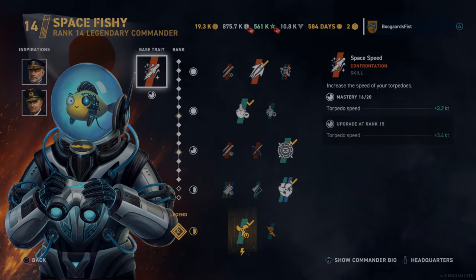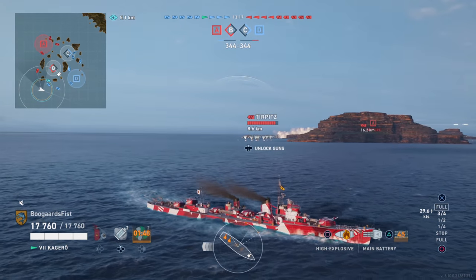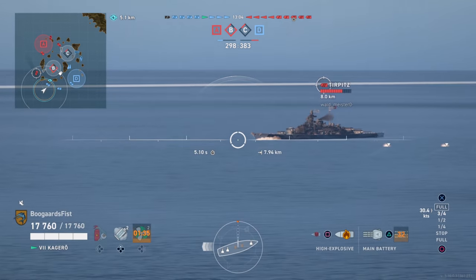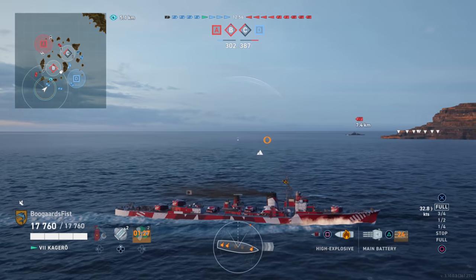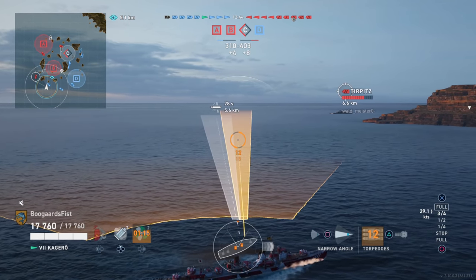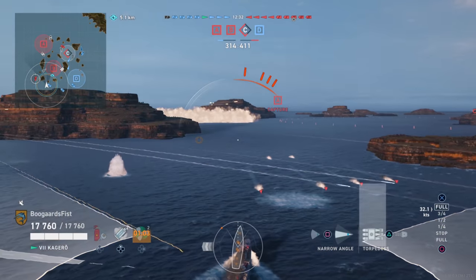Right in the middle at number five: Kagero. This is the destroyer player's destroyer — the purest torpedo boat we've got. If you don't understand the importance of playing the caps or countering destroyers, or just don't care, you probably have Kagero at number one. Fighting other destroyers is a problem — worst gun damage output. But torpedo damage per minute is highest out of all tech tree ships: 151,000. The next closest competitor on my builds is Udaloy at 135,000. Kagero has gotten some buffs over the years, cutting down the reload — only 66.4 seconds on my build these days.